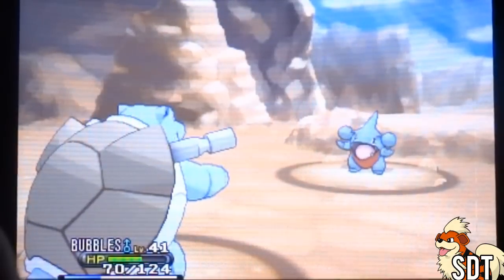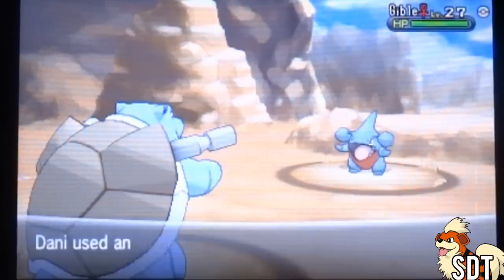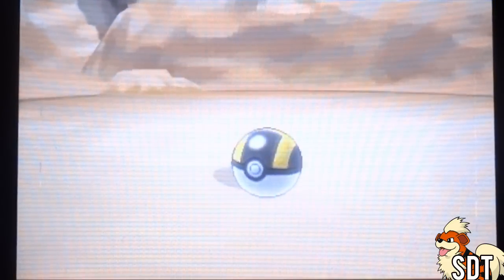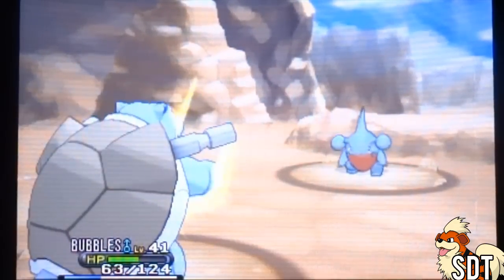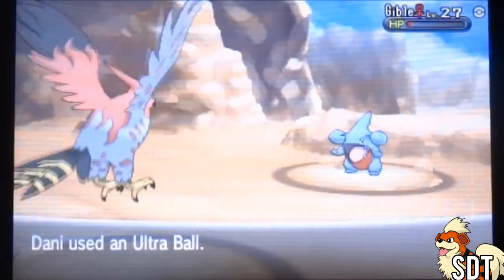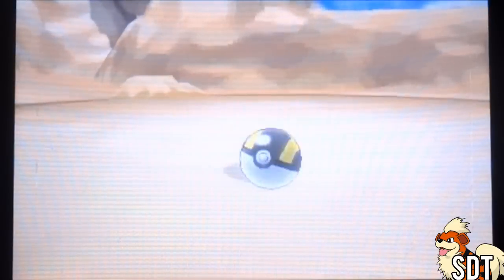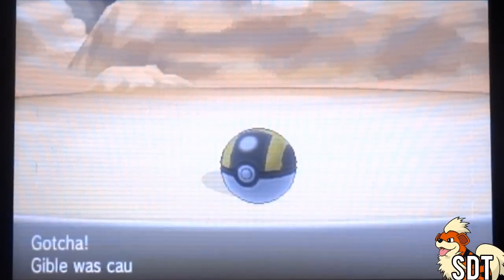Look at Blastoise looking all silly. I gotta catch this — I don't want to get its health down because I don't know if I have a move that would even be good for that. If this does not catch this Gible, then nothing will. So I had to bring out Swag Daddy to get its health down. Hopefully that works out for us. I guess it really does work better if you just get the health down instead of just chucking a bunch of Pokeballs like I usually do.